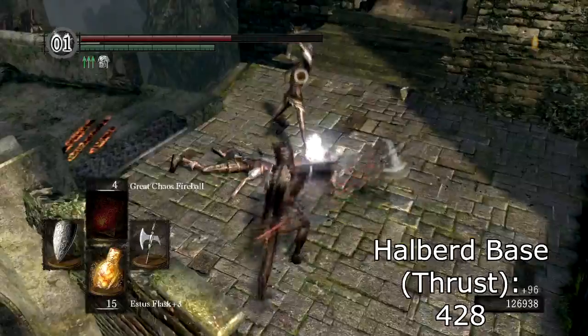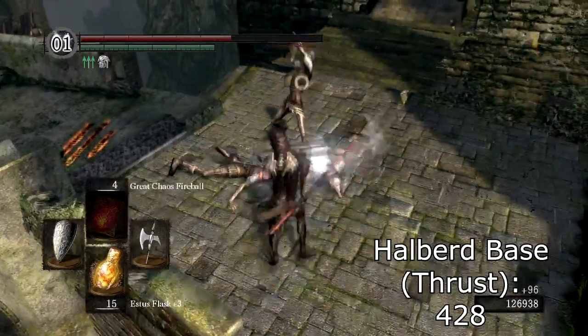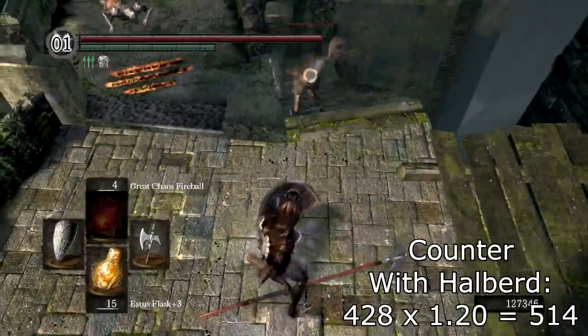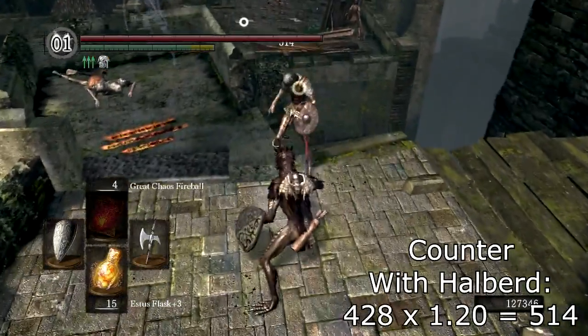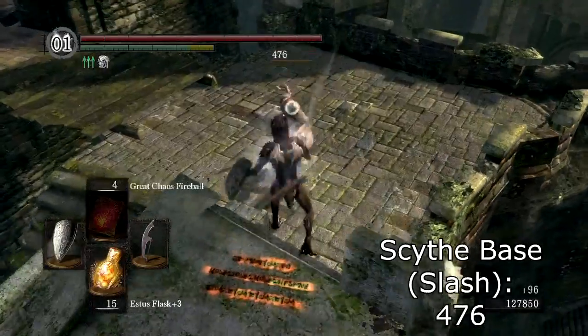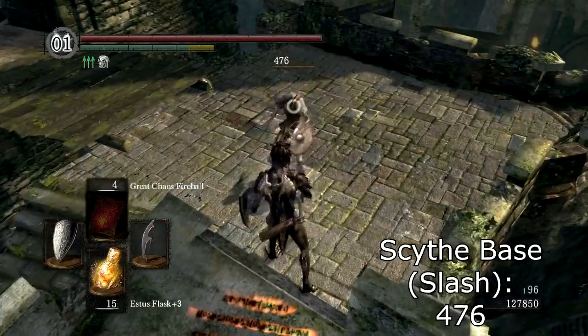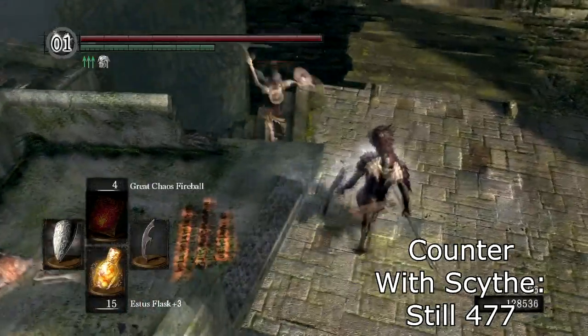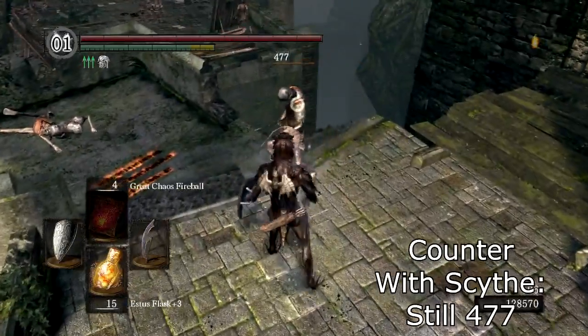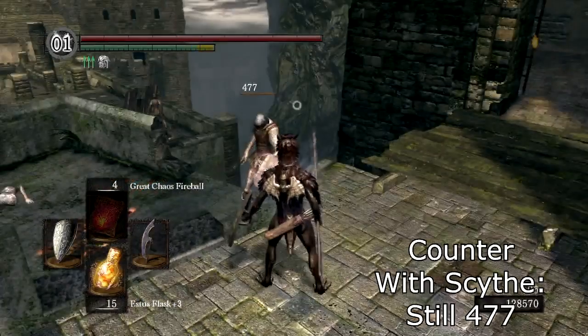One of the claims I made at the beginning is that counter damage is only applied if using a thrust attack. So here I am using my thrust damage halberd to do a base 428 damage to this poor hollow, followed by 514 damage with the counter damage boost. Compare that to using my slash damage scythe to do a base 476 damage to the same hollow, followed by still about 476 during what is clearly a counter attack period. I tried this with the scythe over and over with different attack timings, but I was never able to increase the damage past 477.